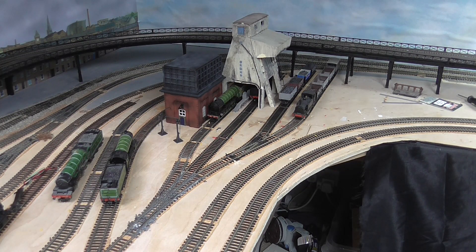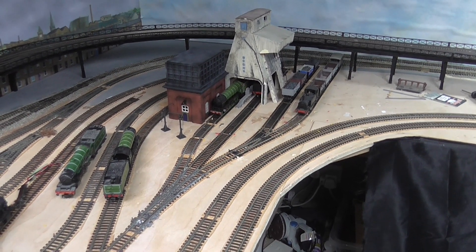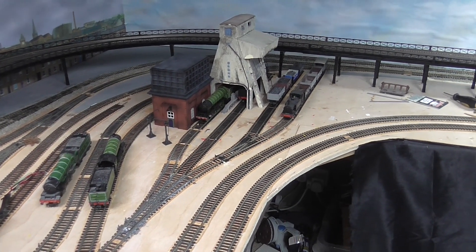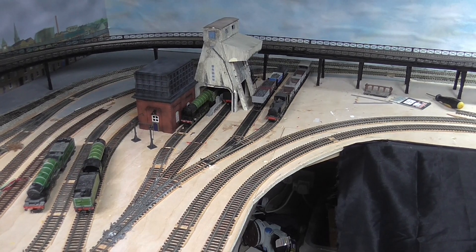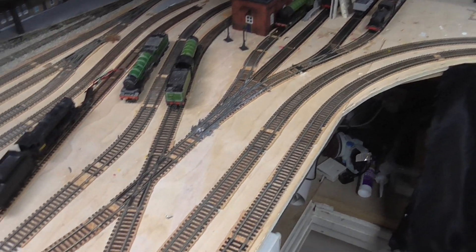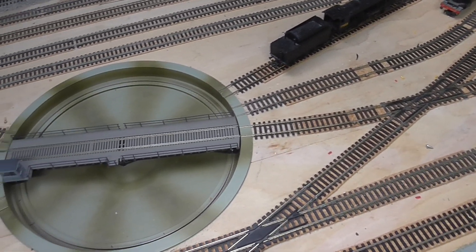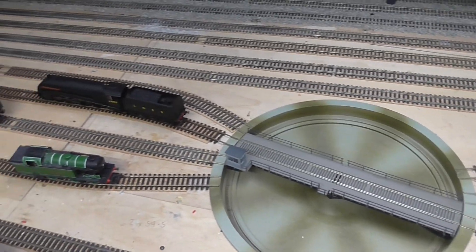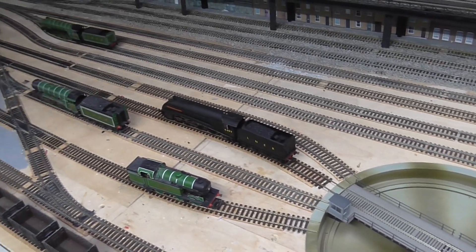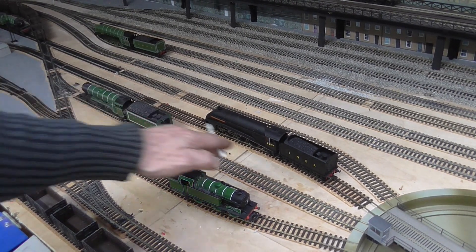Hi everybody. I've just got a bit of a quandary, a bit of a problem in the design — my fault. Look at the trucks for the fueling of the coal tower. They have to come down this track here from the turntable. Now the only line off the turntable that goes back onto the main line is the one that the Flying Scotsman is on, which is this one.